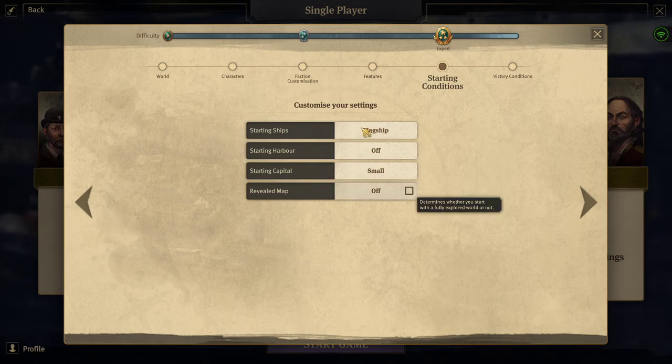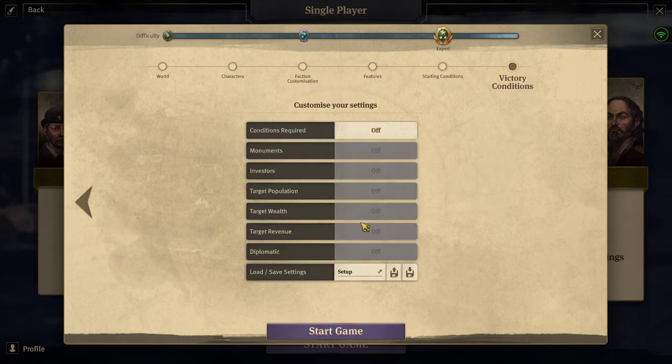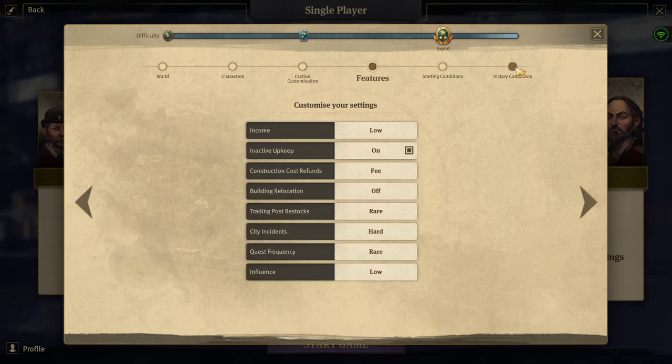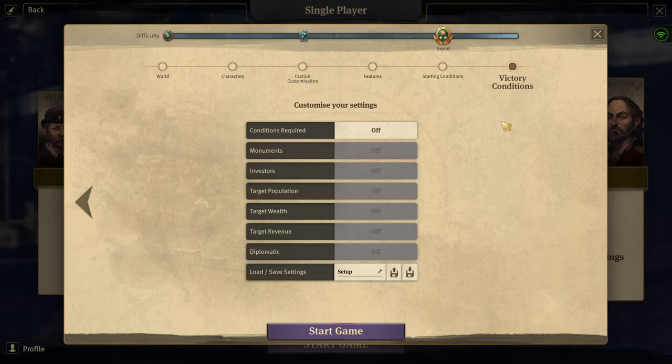We want to have the starting harbor off so we can select our island. Victory conditions off, because we will be allied with or destroying all the other AI.